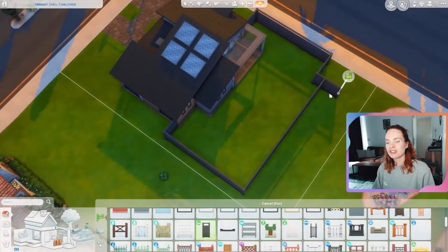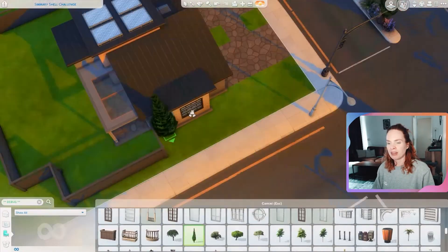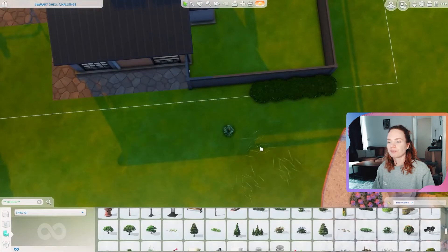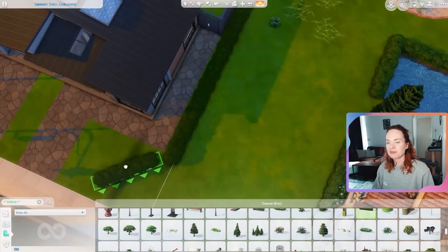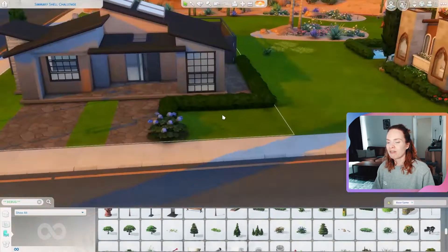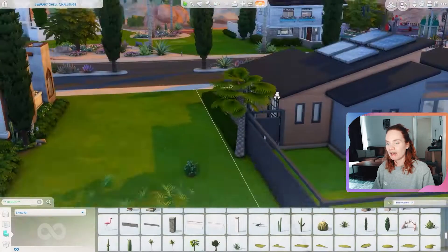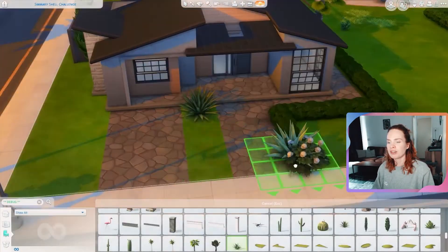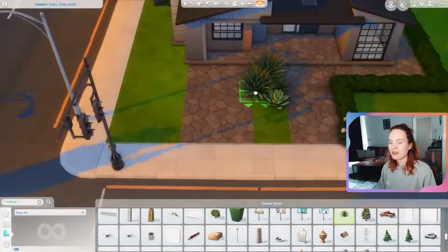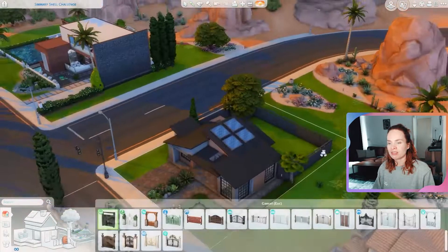I closed off a little backyard for this house and didn't use all the space I had left on the lot — I made it a bit smaller because I wanted the backyard to feel more cramped and intimate. I used tiles from Journey to Batuu; I know a lot of people don't have that pack, which is totally understandable, but I love these tiles. I don't really use them often because I know many people don't have Journey to Batuu, but this time I made an exception for myself and I'm very happy I did.